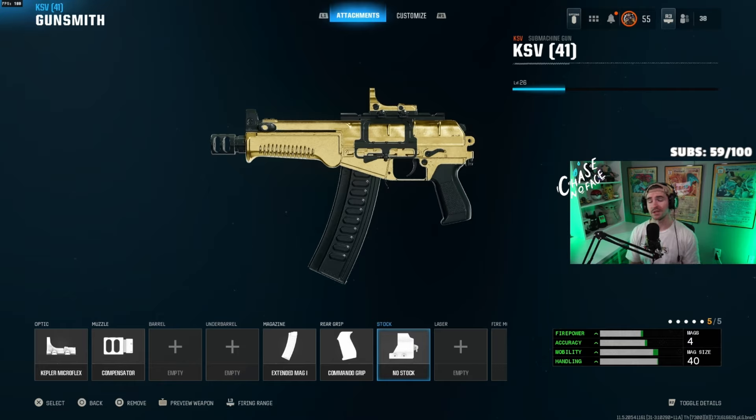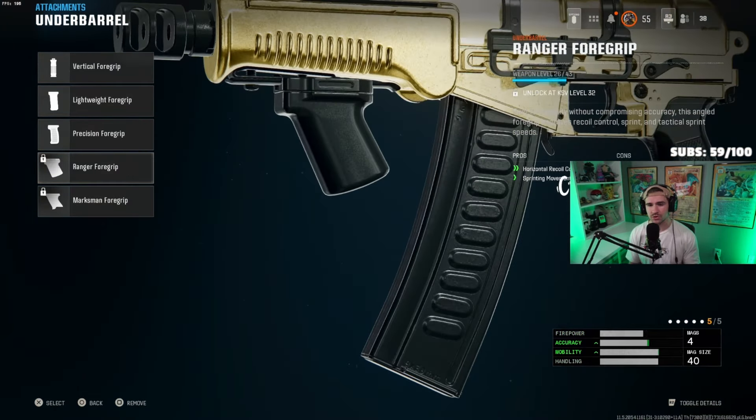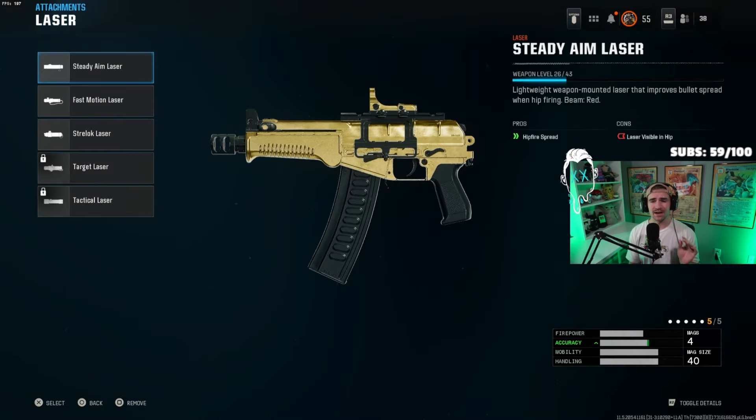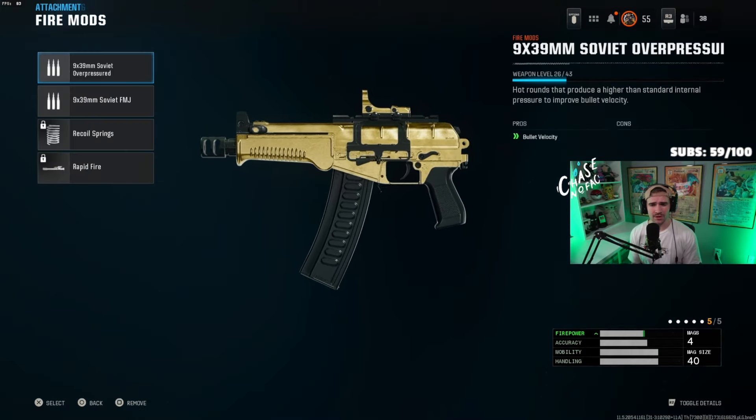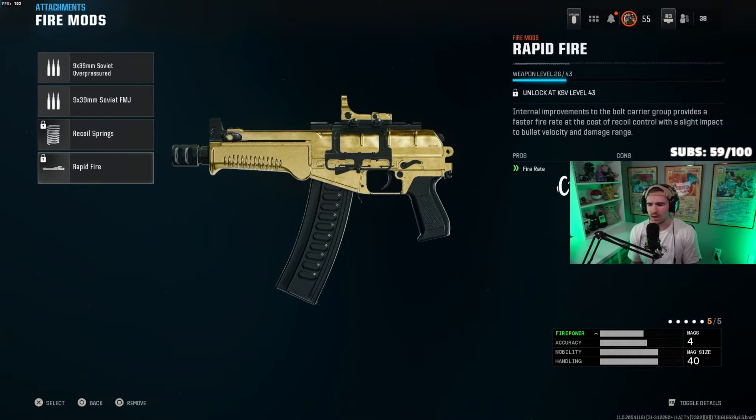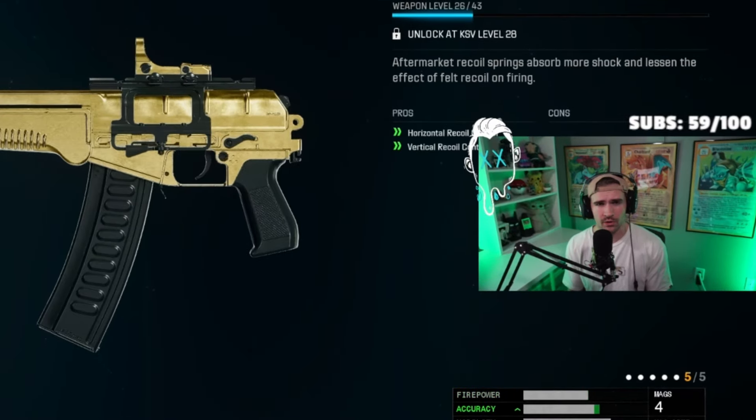For the KSV with Gunfighter Wildcard, I likely wouldn't worry about a barrel, which gives freedom to run an underbarrel — the Ranger Foregrip is likely the best, helping horizontal recoil control while adding a little mobility with sprint movement speed. For the laser, the SETI Aim Laser is best for hipfire. For fire mods, the best option is likely the Recoil Springs.